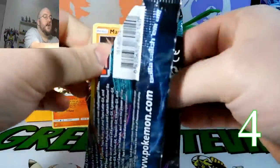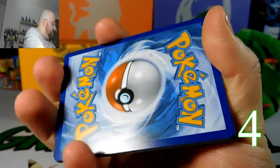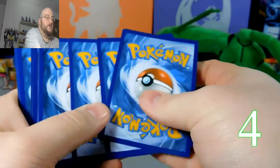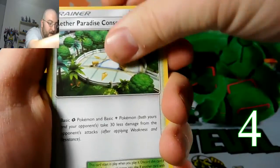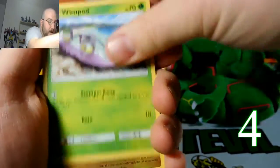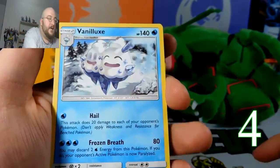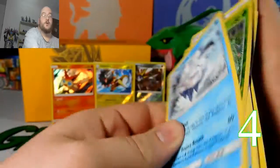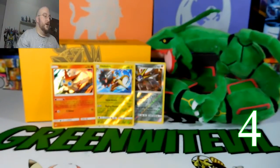Pack three — we're halfway after this one. Here's your code for you guys. Water Energy, Aether Paradise, Whimsicott, Bewear, Machop, Wimpod, Jangmo-o, Wishiwashi, Dedenne, reverse Weepinbell, and a Vanilluxe regular rare. Nothing out of that pack, no points. Still at four points.